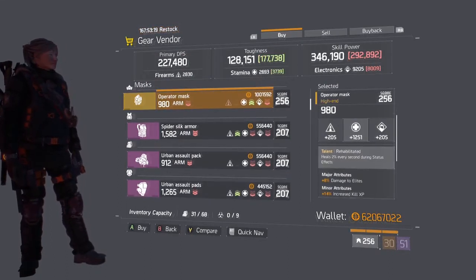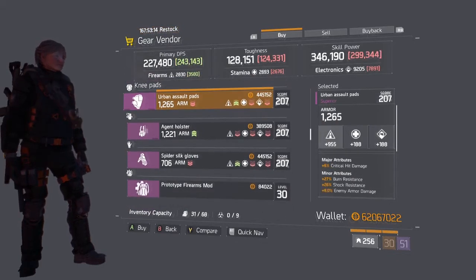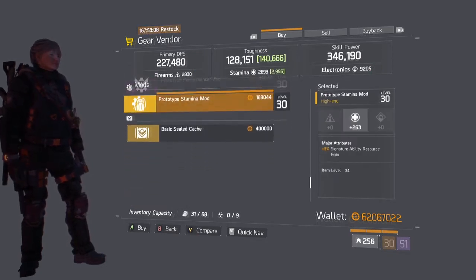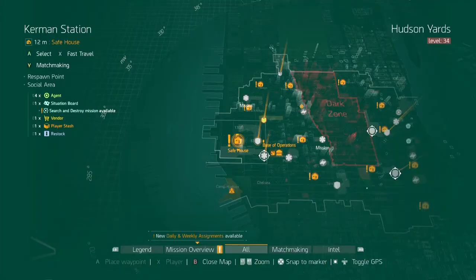Let's see what Gear Bender has. Pretty okay Operator's Mask — actually really good, Damage to Elites as well. That might be worth picking up if you're looking for a Stamina Mask. Disruptor's Descend, Seeker Mine Radius, and Signature Body Resource. Right over to Kermin Station.